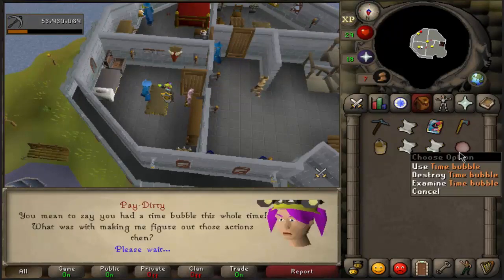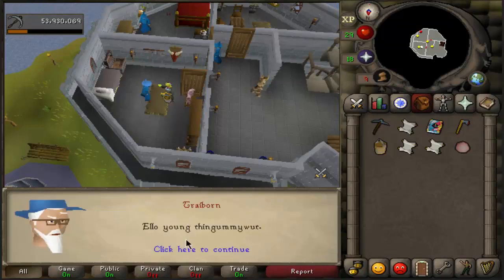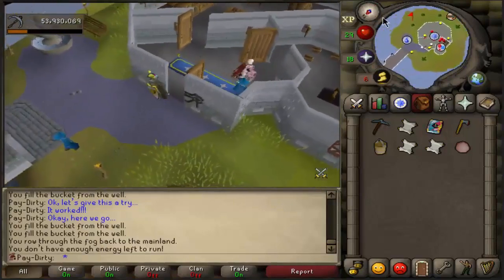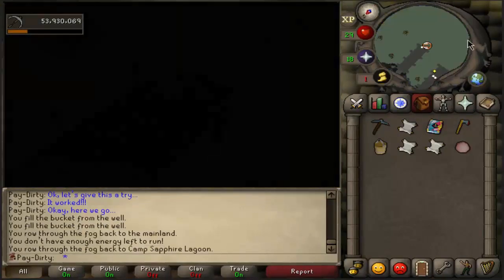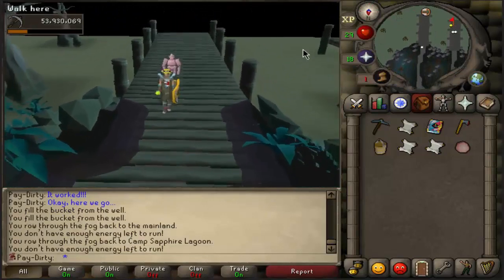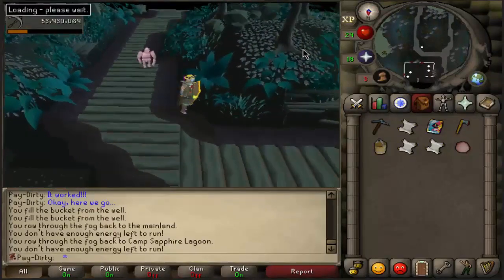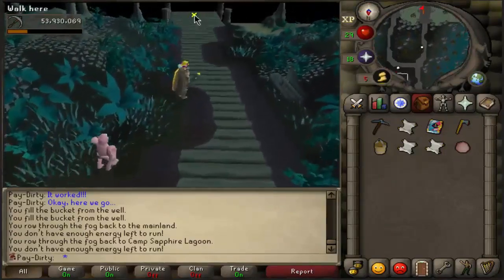He will give you a time bubble where you have to trap Jonas. Now you have to go back to the Sapphire Lagoon and talk to Jarvis - but he will not be at that spot anymore. He's basically at the spot where you have to dive, so he will give you the diving apparatus and the helm. Basically what you're going to do is go dive and you have to trap Jonas.